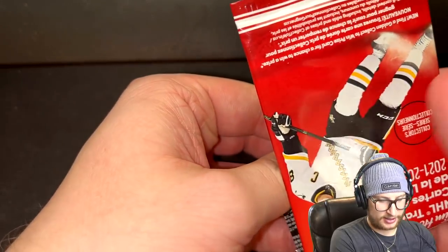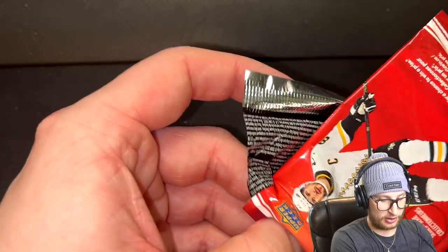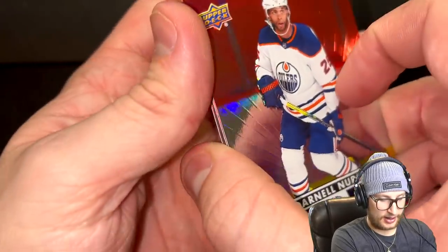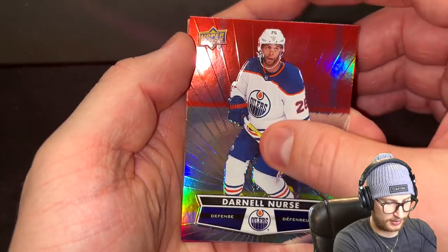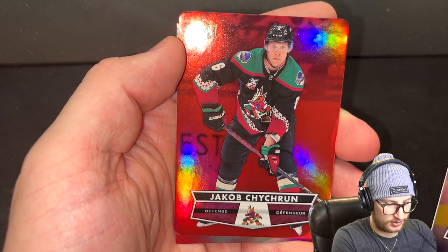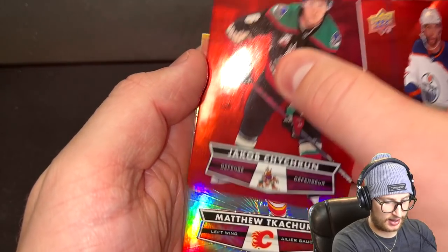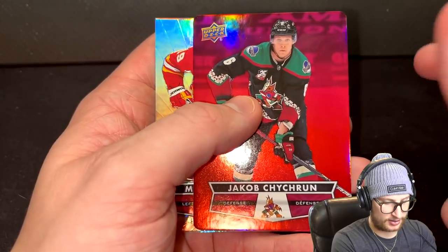I'm going to say there isn't a goalie in this pack, so I'm going to go middle — there's absolutely nothing to back that, it's just a feeling. Darnell Nurse is the first player. The second player is going to be Jacob Chitrin — another defenseman, I'll take that. And the last is going to be Matthew Kachuk. So we get Chitrin. We are now halfway through these packs.